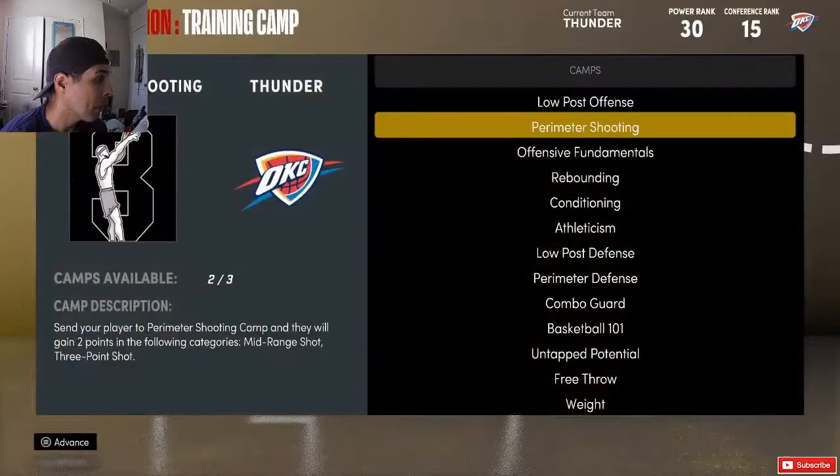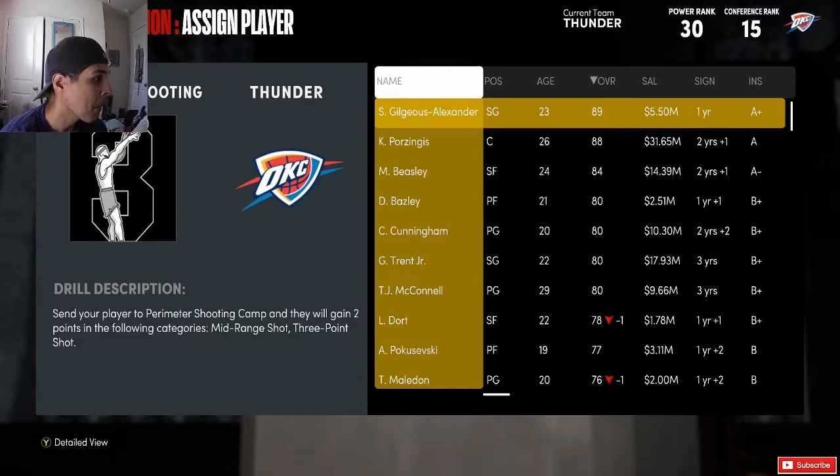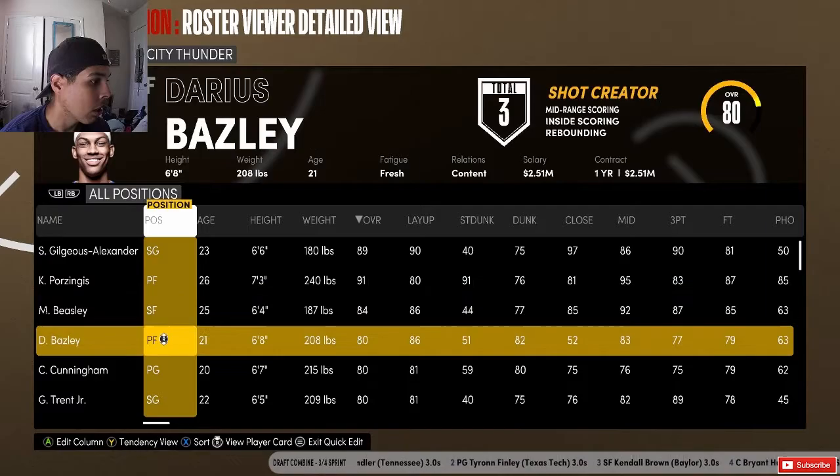We'll give untapped potential to Moses Brown — B-plus. Then we'll give untapped potential to Cade Cunningham as well. Then we'll give perimeter shooting to Shai Gilgeous-Alexander. He's now at 93 mid and 86 three. Let's go to the next season.